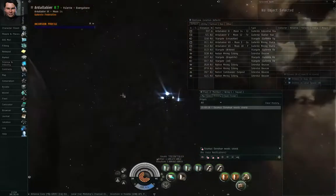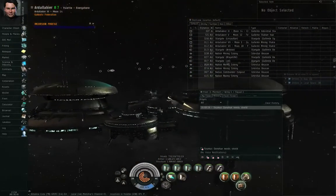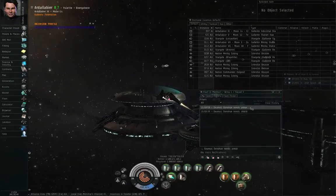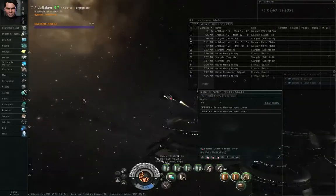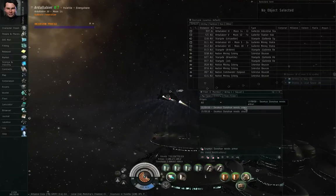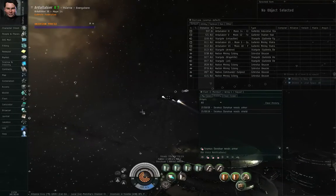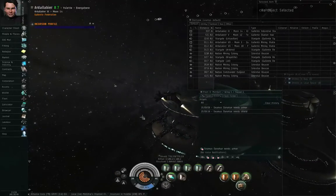At least by default it's control-left-click — you can change the shortcut for locking targets. So you click the appropriate button, the broadcast shows up, and the logistics cruisers will see that and know you're in trouble. They will start target-locking you from the broadcasts by control-left-clicking, and they will start the shield transporters or the armor repair systems going on you and hopefully save you from exploding.